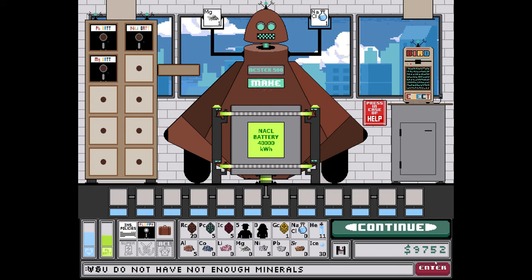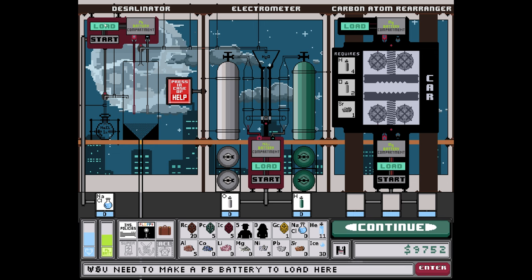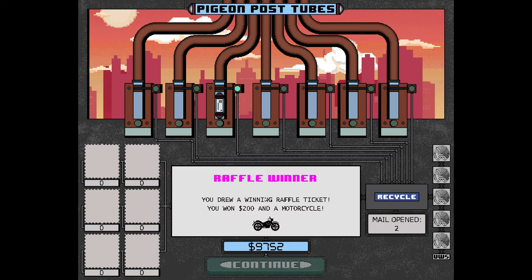I need NA and SL. Let's go to the lab — maybe we can do something here. There's nothing I can make; I think I need some lithium. Oh — I have another letter: I drew a winning raffle ticket, I won $200 and a motorcycle!